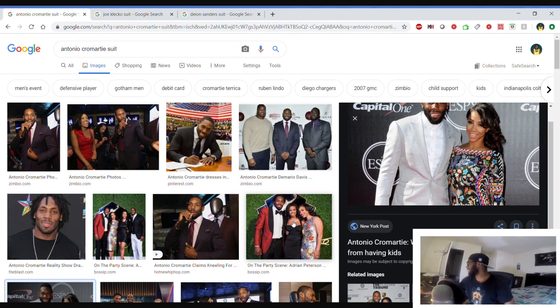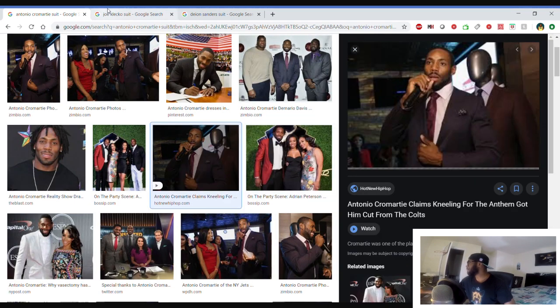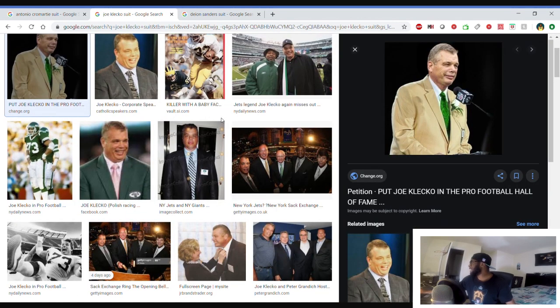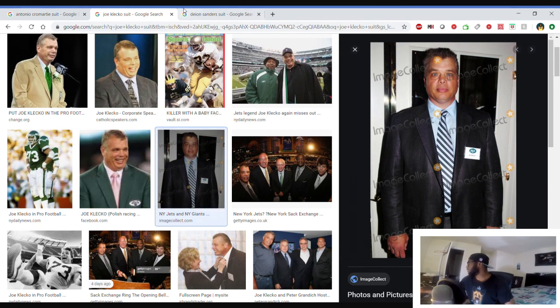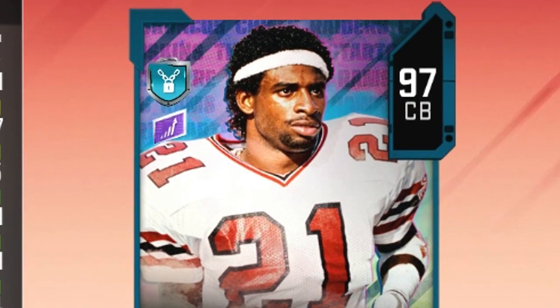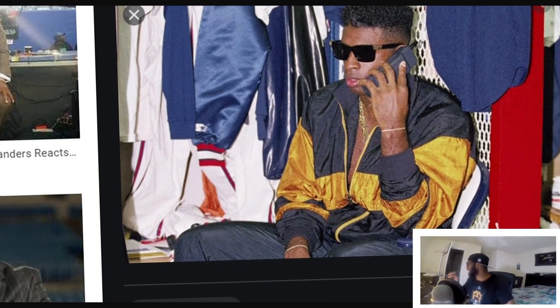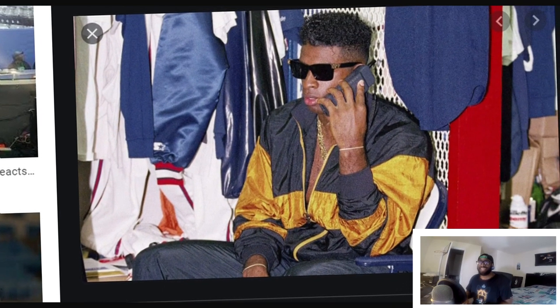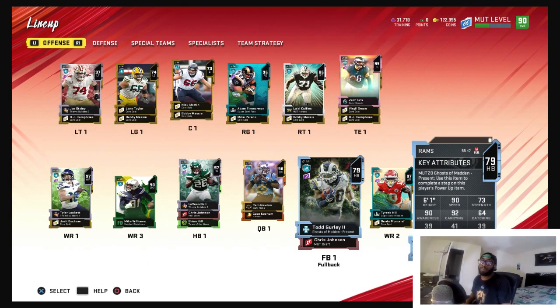Antonio Cromartie — the man knows how to dress, drip for days, that's all I need to say. Joe Colecco — a little older, but back in his day he knew how to dress, mad drip, a real sense of style. But Neon Deon — Prime Time was stylish on the field, had the Jericho, and off the field just drippy for days. We're going with Neon Deon. The team is too stylish.